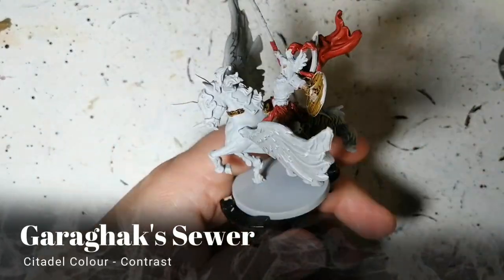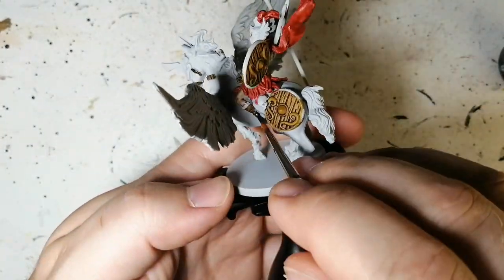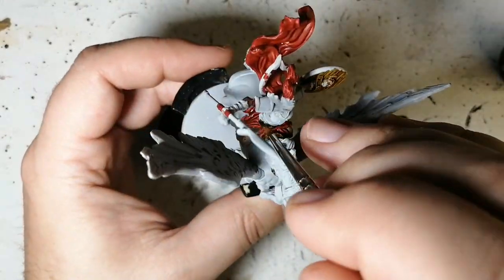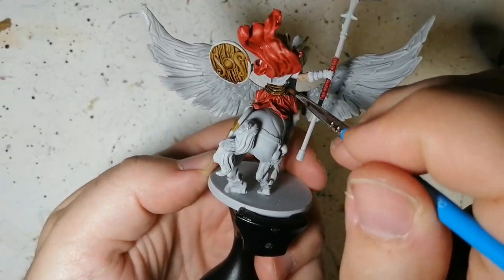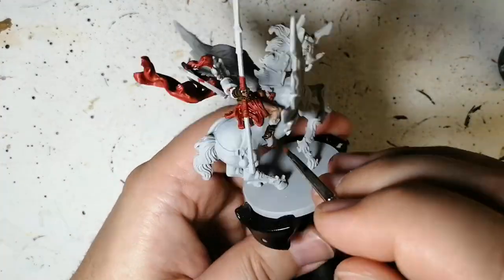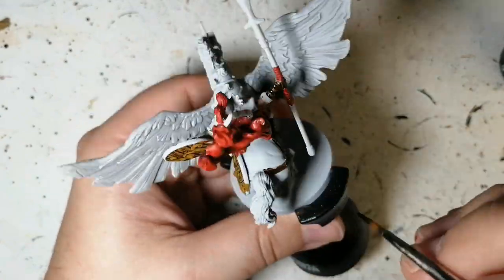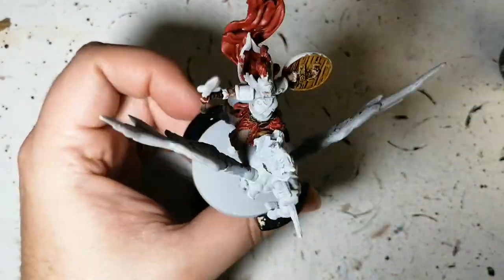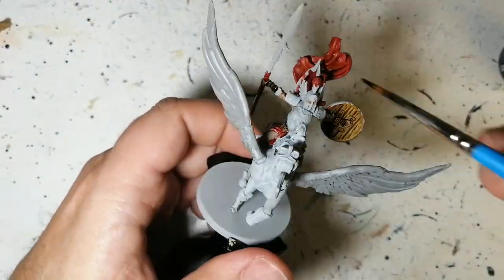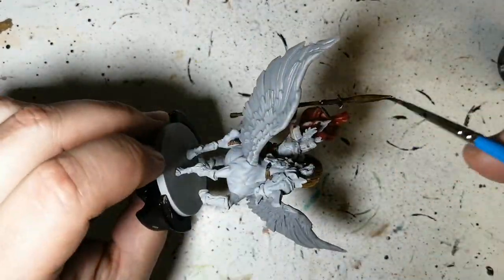Garagak Sewer, one of the newer contrast paints from Citadel — this is for all the buckles and belts, her leggings, and the wraps around her wrists, also the belt around her waist. Garagak Sewer is a beautiful brown. It's great for leather, great for wood. I decided to use it on the wraps because the wraps are a little bit darker in the artwork, and with the horse being the color it will be I think this shows up better. I also did the whole spear with Garagak Sewer.